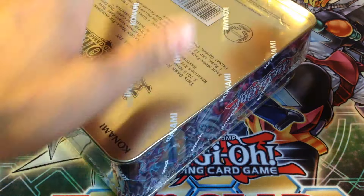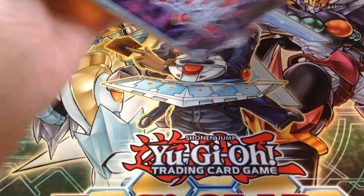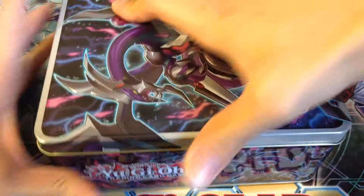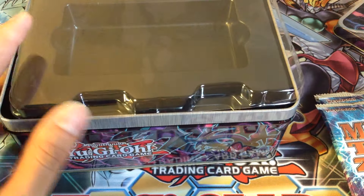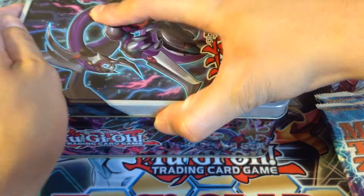So the Odd Ice one was pulls were pretty good I guess. So maybe hopefully we can get some Shadal cards in here, or one Dante, or something. Maybe some other good Ultra Rares or something like that.